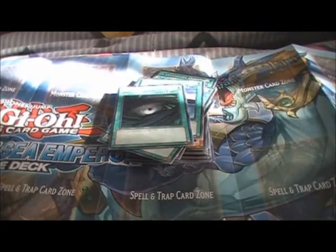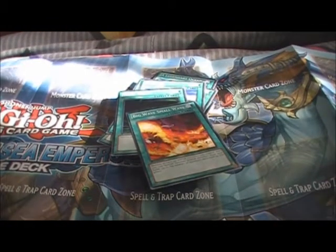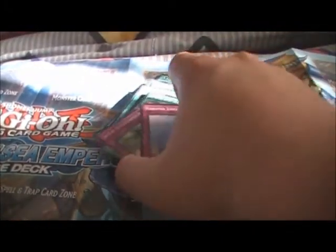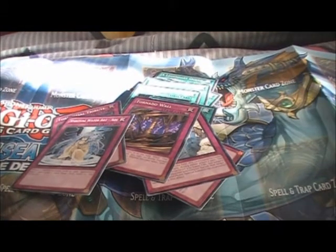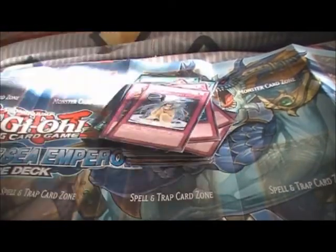Dark Hole, which is always nice to have. Big Wave Small Wave. Aegis of the Ocean Dragon Lord, I think it's pronounced. Forgotten Temple of the Deep. Tornado Wall. Torrential Tribute — another nice card they put in there. Spiritual Water Art — I think it's pronounced Aoi, the A is silent, I'm not sure. Gravity Bind, and then finally Poseidon Wave.